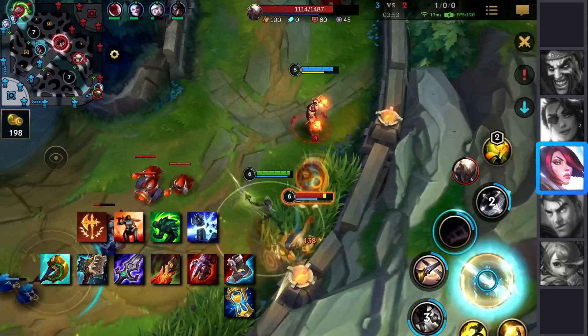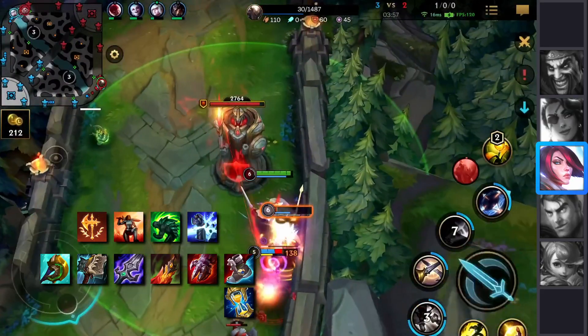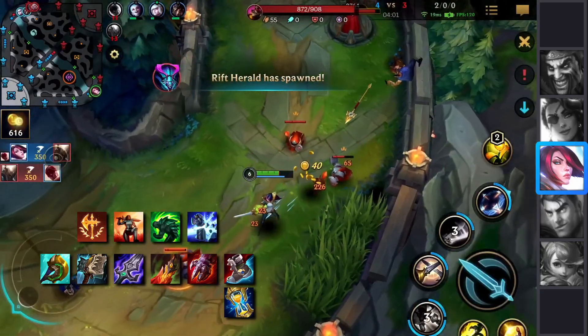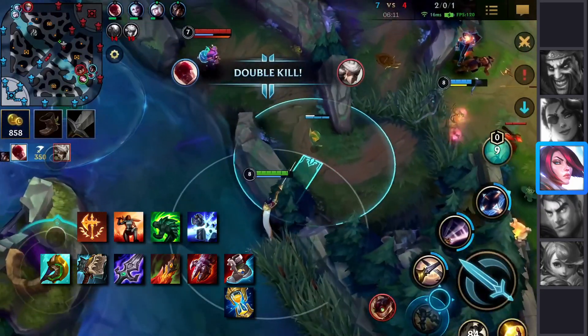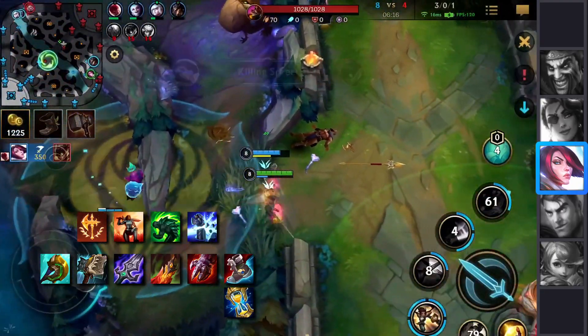After Hullbreaker, you can go for Blade of the Ruined King for the attack speed and more DPS. Your last two items just add more emphasis to the tankiness, making you invulnerable and invincible at the same time. Sometimes you'll swap in Spirit Visage because you heal a lot and Spirit Visage makes you heal even more. So if you're facing a lot of AP, go Spirit Visage.